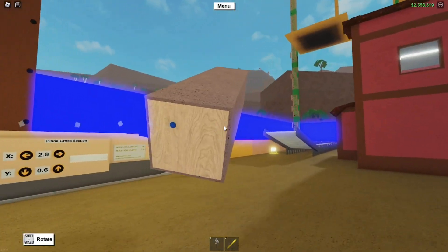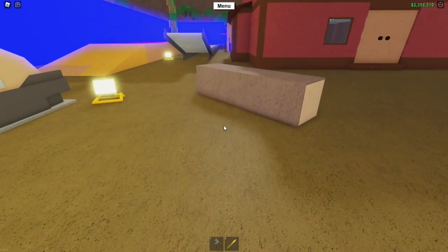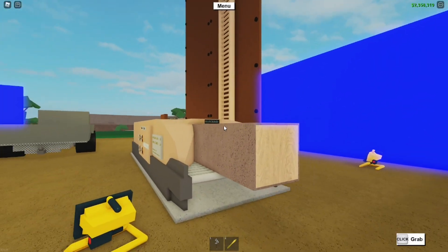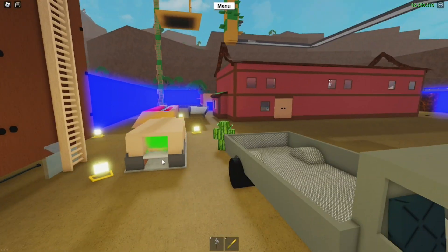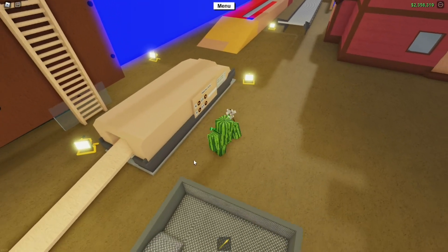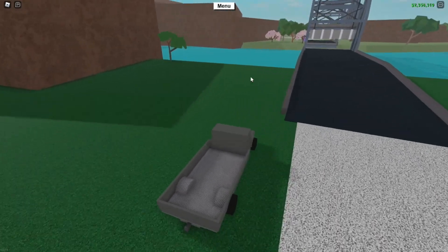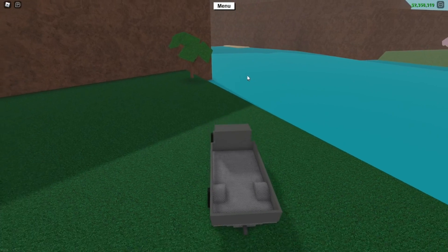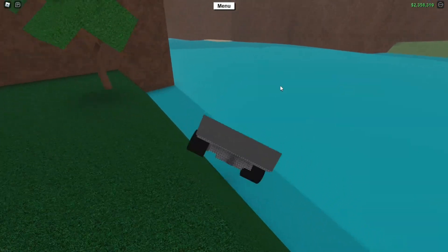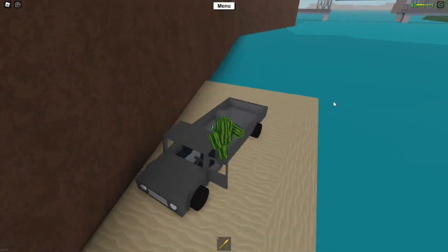Now I'll demonstrate how you use the door bridge. First, make a long plank — it doesn't really matter what settings you use, just make sure you don't fall off when walking on it. Put a piece of wood in the sawmill and let it process. Make sure to drop your axe at your base, then drive over here to the bridge. Now you want to drive off at an angle over to that little island.